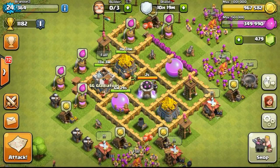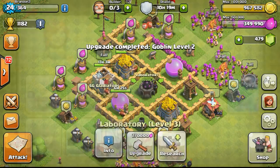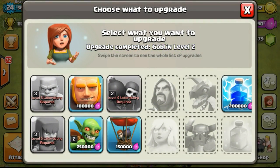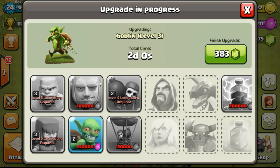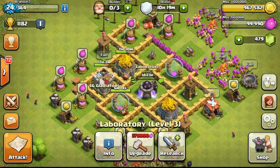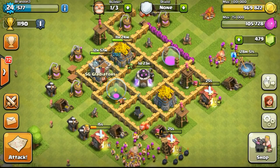Back to my base. As you can see, I did some raids and eventually my goblin leveled up to level 2. Research has been completed. So we're going to get the goblin to level 3 — I was thinking whether to get the goblin or the lightning spell to level 2. I decided to go with the goblin, as eventually once they get to level 5 or even level 6, when I get to Town Hall 10, I will definitely use them.